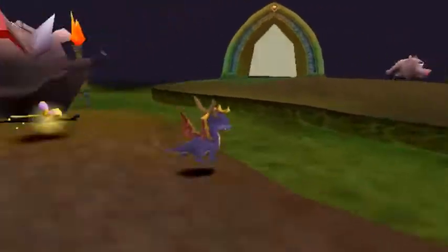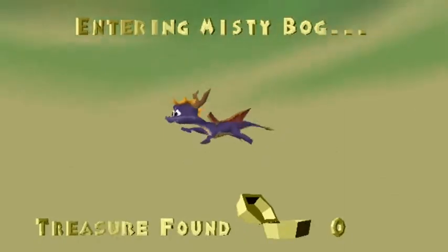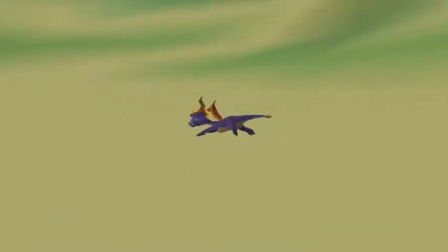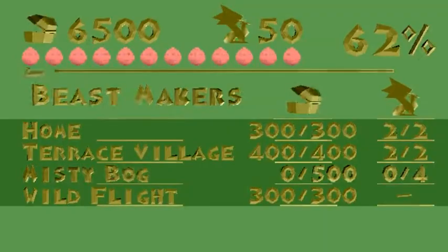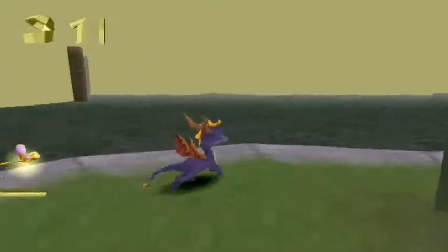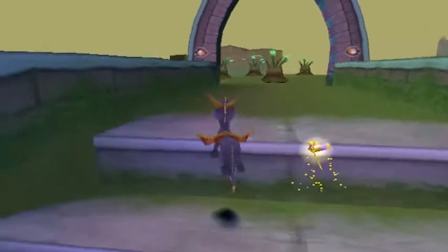We got all the eggs, though, and we're getting close to all the dragons. Now, let's go to Misty Bog, aka Level 2. Fun level - I believe it's technically the most filled when it comes to collectibles in the swamp levels. Also, nice music here. We got 500 gems and 4 dragons. It's the only one that I believe has this many. We got these chicken things, also dragon-eating plants. Yummy!